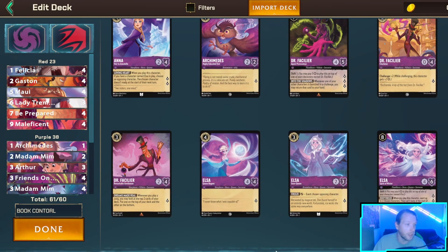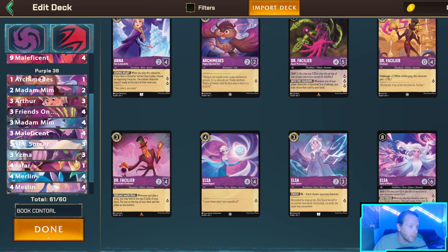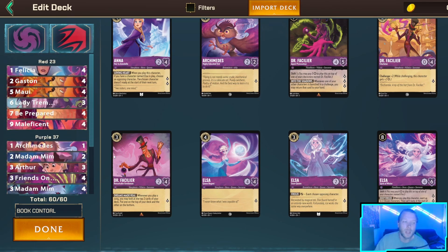In today's video I'm continuing to test out different versions of control. I wanted to try popsicle control at my local tomorrow, but fishbone quill is the only card from set one I did not order. I just skipped over it somehow, sleeved everything up, and then realized I couldn't find the fishbone quills. So I've decided to play ruby amethyst instead.